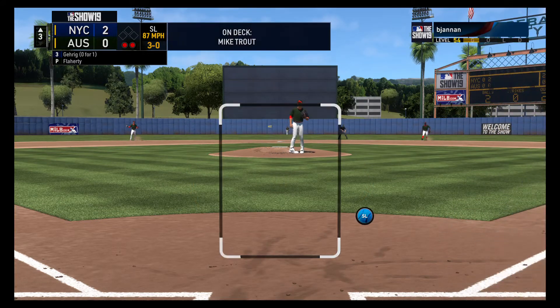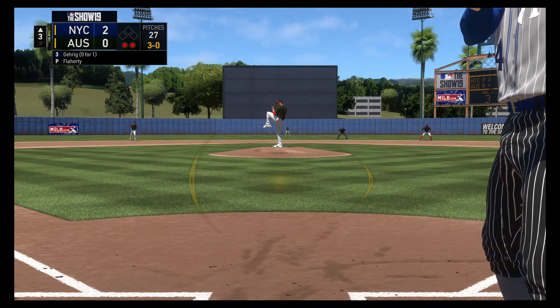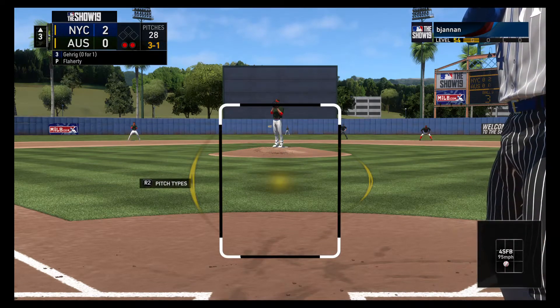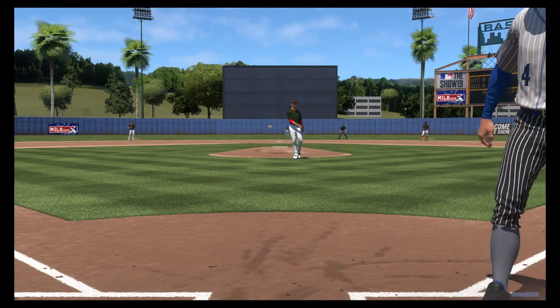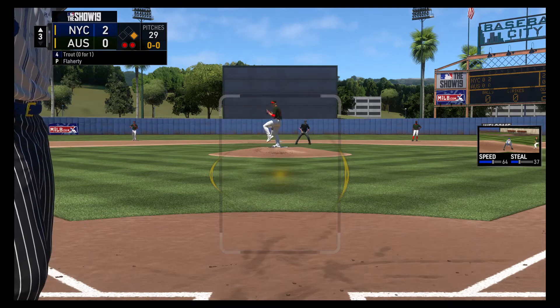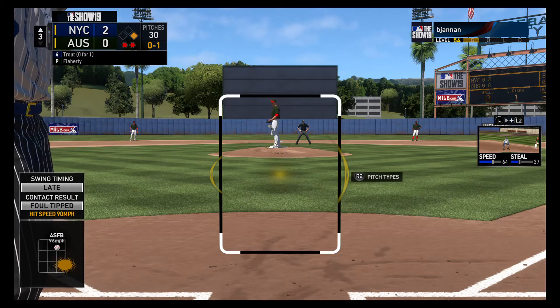You're going to have to make some really good pitches now. 3-0 to him. Fastball taken, but that gets the zone for a strike. And this is taken low for ball four, and they'll have themselves a two-out base runner here after all. So it's a runner at first with two out, and standing in, the ever-dangerous Mike Trout. Gehrig the runner at first with two out.